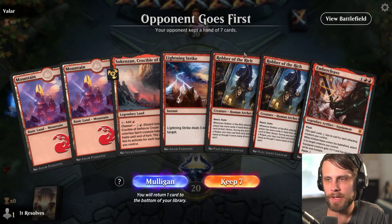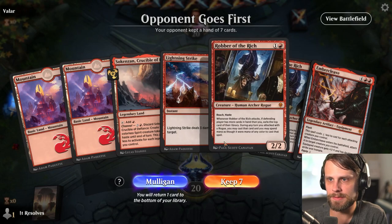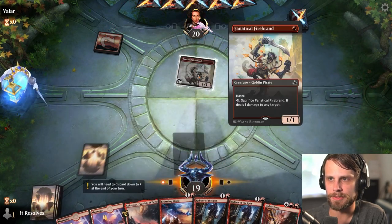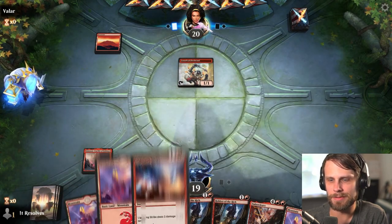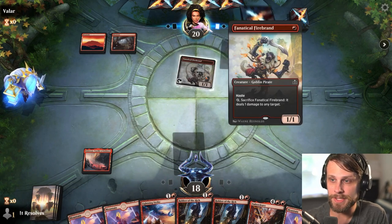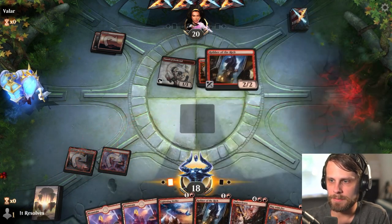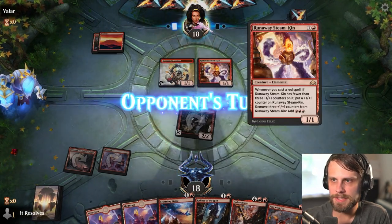Here we are for game number one. A little bit of a slow start with no one-mana creature, but we do have two Robbers of the Rich as well as a Lightning Strike and an Embercleave, so I think we can safely keep this. It looks like we're going to be up against a very similar deck — this could be Goblins, or this could just be Mono Red, which I think it is. We'll go ahead and throw this out to get lands for the Embercleave.